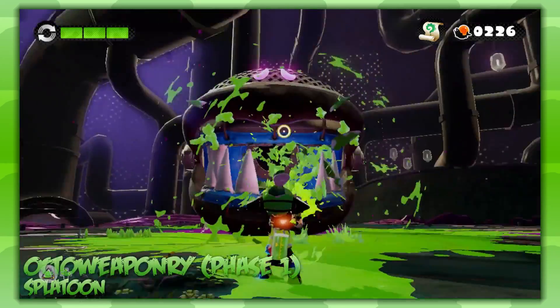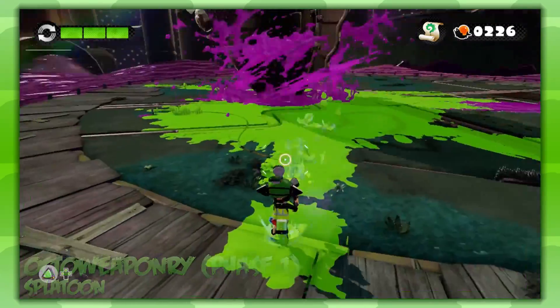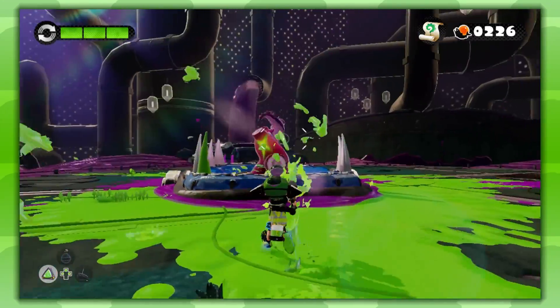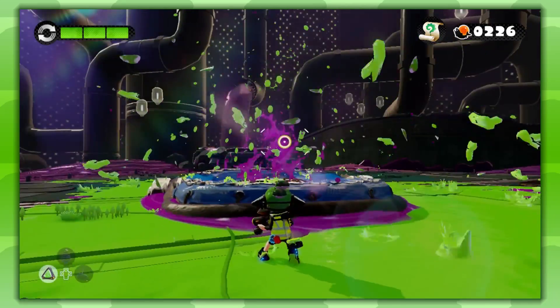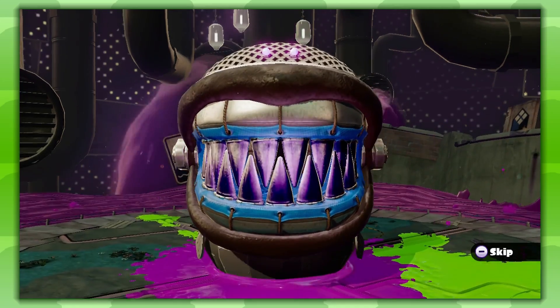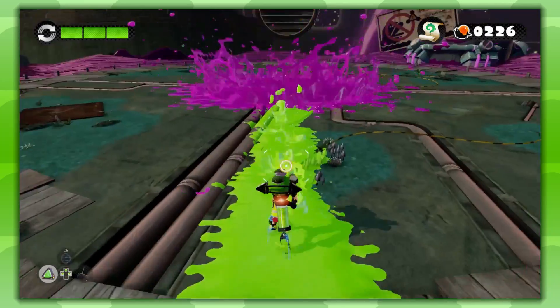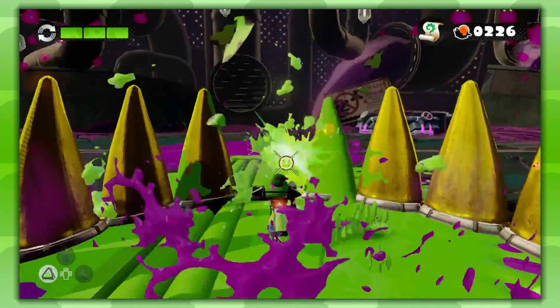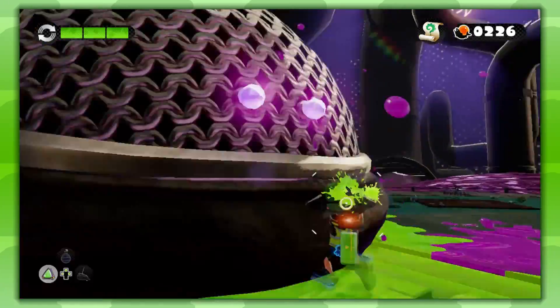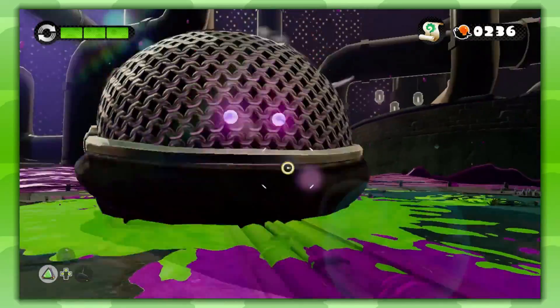The Ravenous Octomaw is a three-phased boss, just like the previous Great Octo Weapons. The phases are broken up by every time you blow the tentacle up with ink. The first phase it'll have white teeth, the second phase it'll have silver teeth, and the final phase it'll have golden teeth. Each set of teeth is harder to break than the last. This is important to know because certain parts of the fight will get harder and require you to change your strategy up a little bit, depending on each set of teeth.